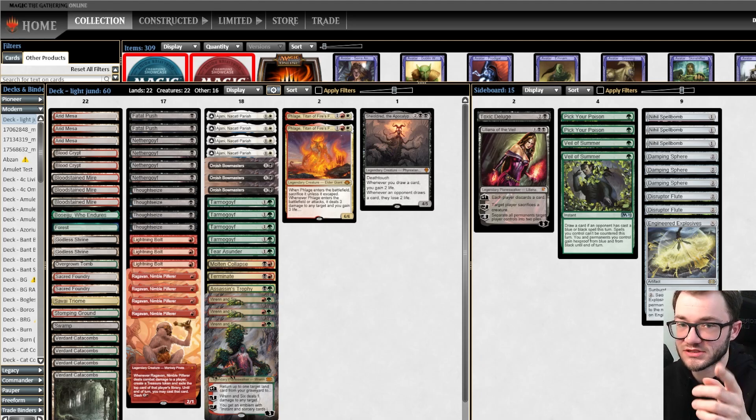Still nothing at the moment. I'm going to play the Tarmogoyf. Do I name Nardu with the Disruptor Flute, or do I name Dismember? I don't know. I'm going to play the Tarmogoyf, just get these threats down. I've got Pick Your Poison for Nardu if they play Nardu - that's not a problem. I've got Molten Collapse to deal with Endurance. If they Dismember the Nefogoyf... Inkmoth Nexus. So I'm against Infect. There's the Nardu.